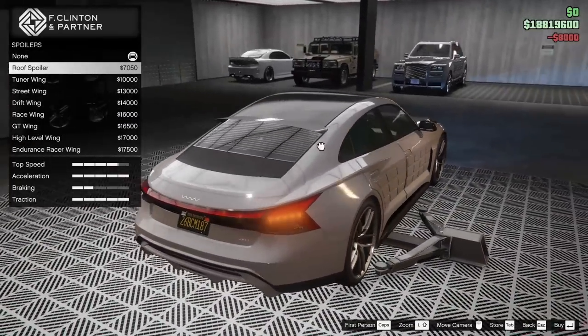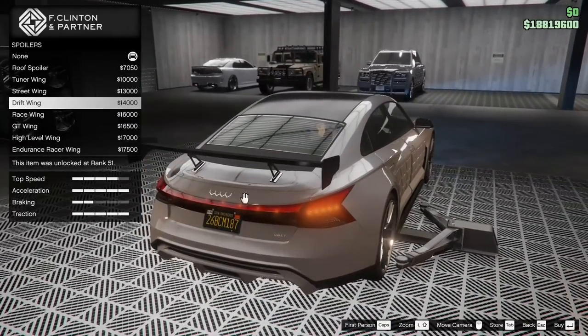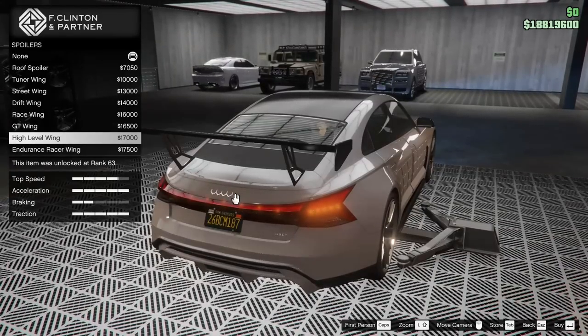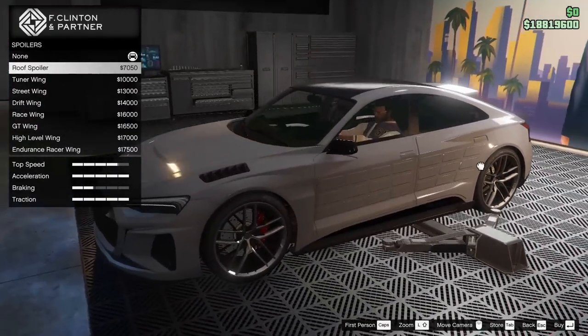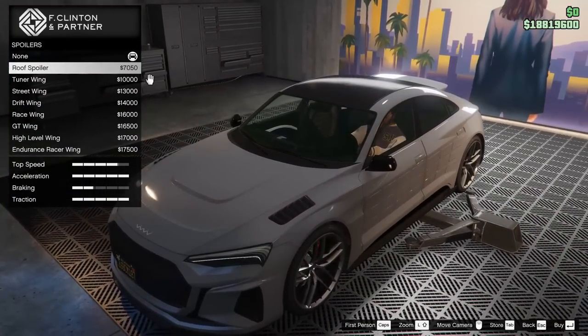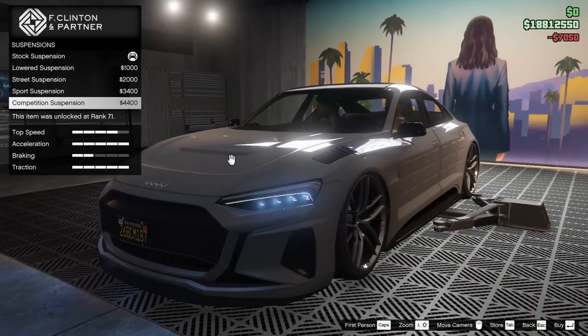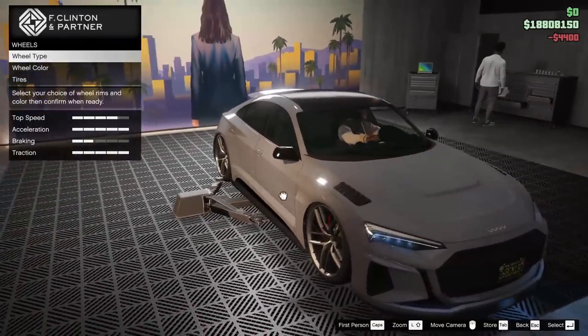For the spoiler, we can add the roof spoiler, tuner wing, street wing, drift wing, race wing, GT wing, high level wing, and the endurance racer wing. The most low key of them all is the roof spoiler, so it looks like we're going to go roof spoiler, even though it's kind of ugly. For the suspension, we are going to lower it all the way down — it stances it out like crazy, so that's pretty cool.